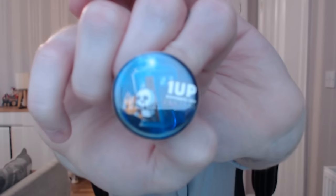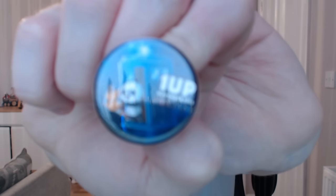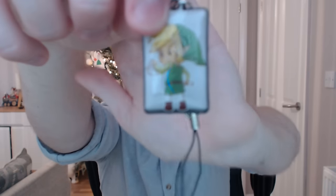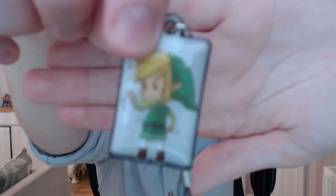Alright, moving on. Next up we have the pin from One Up Box — it says 'One Up Fantasy' and it's got the little fox, or cat, and the panda bear kind of jumping out of the TARDIS. That's pretty cool. Moving on, we have something very awesome — I love this. It is a Link keychain or key attachment, whatever you want. My camera never focuses — I've got the most disobedient camera in the world. But anyway, it looks really cool.